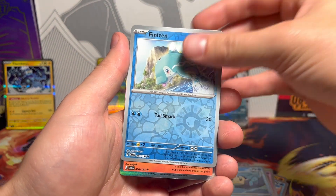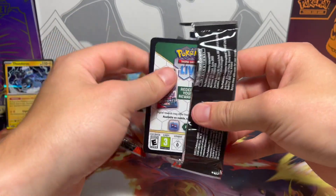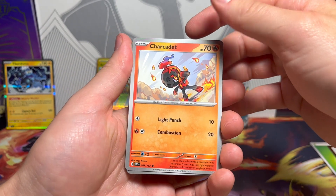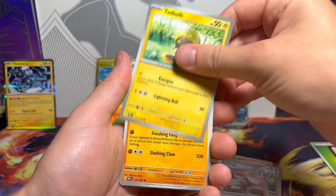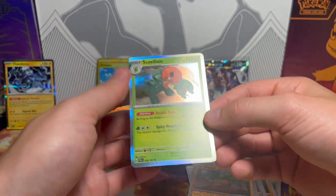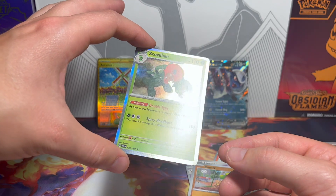Two blue packs back to back. And on the end — an Entei, another miscut Entei. Look at the borders. Thank you to everyone who has liked and subscribed and is here for the ride — love having you here, love opening stuff for your enjoyment and entertainment. We're going to keep moving along and trying to get to 200 subscribers by the end of the year, which seems pretty doable. Charcadet, Pawniard, Sinistea, Tadbulb, Lycanroc, Probopass, Lennon, Espeon — that's a good one to get — Bonsly, and on the end Scovillain. I think this whole run of cards in this booster box have all been miscut the exact same way — that's just how they're all going to be, which is unfortunate.